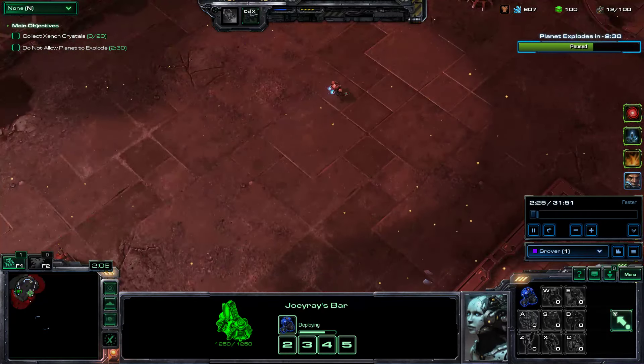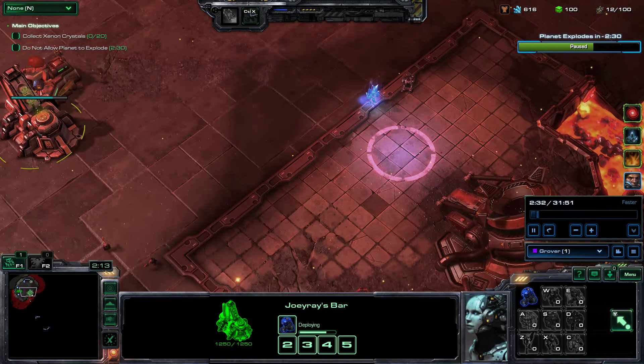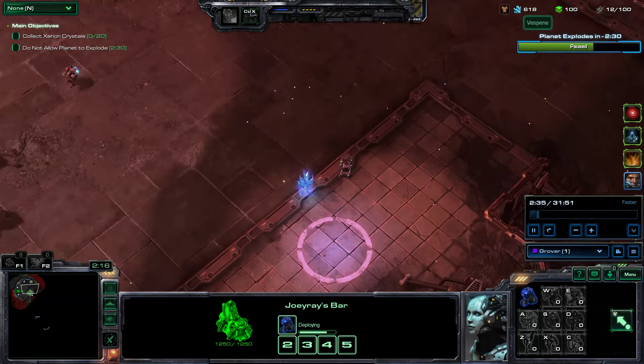The goal of this mission is to collect a bunch of Xenon Crystals around the map and drop them off here before the planet blows up.